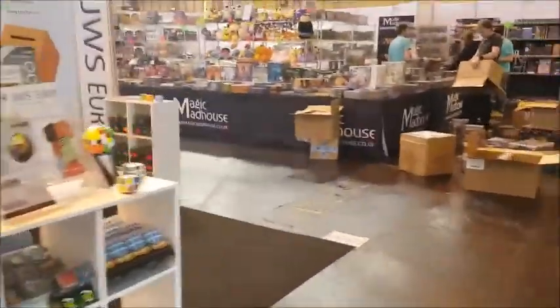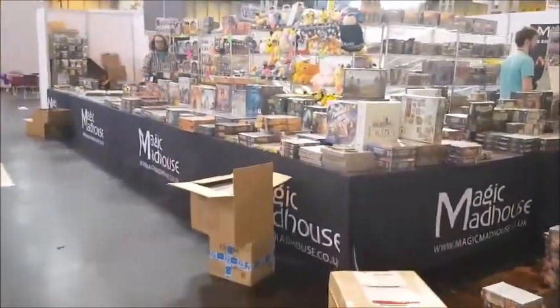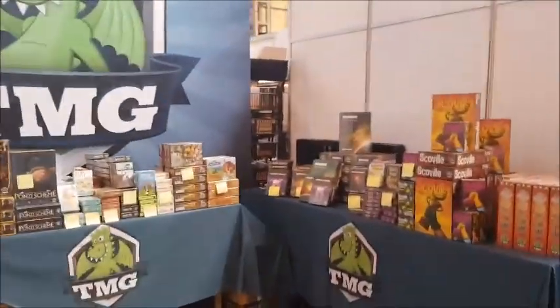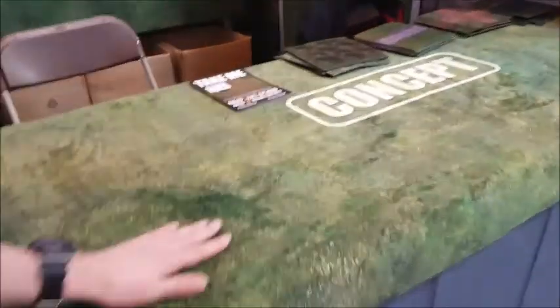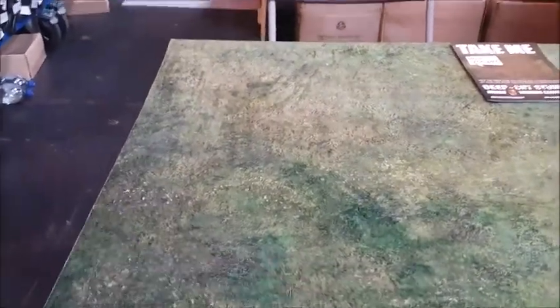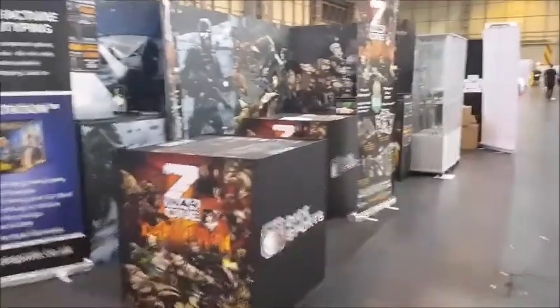So we've walked right across the hall now. As you can see, there's the exit with people stocking up and we're going down the corridor. This is Magic Madhouse. We have TMG here - they sold out of the Yokohama Deluxe before the show even opened. Deep Cut Studio is here too where you get mass matte material - these are really nice mats that they can cut to any size. Very swish material.